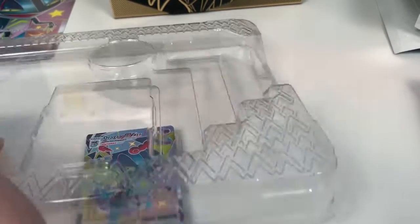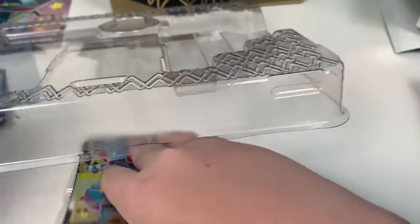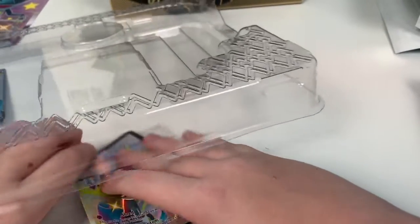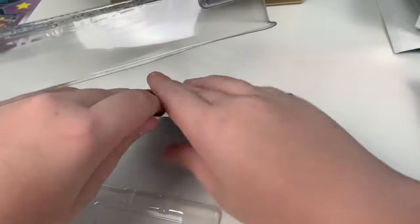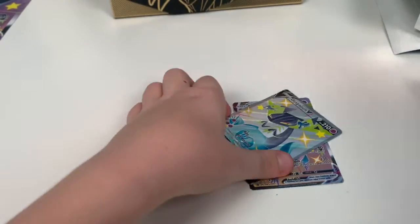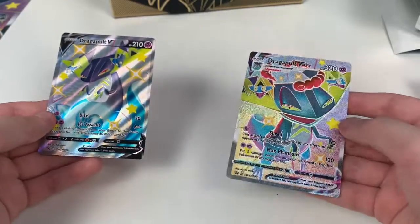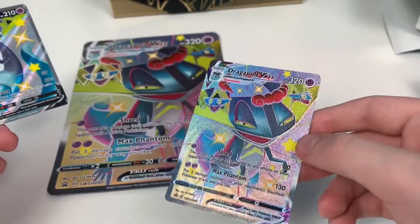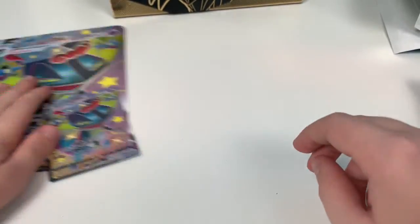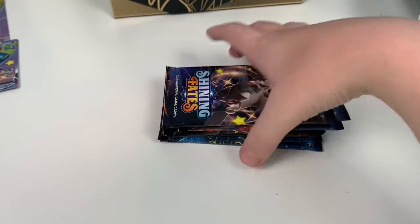Let's get at these other promos. Let me figure out which one has the code card under it. I'll keep the code cards off camera for now, sorry guys. We've got a Dragapult V Shiny and a Dragapult VMAX Shiny, which is the same as the oversized one but small, and you can use it in the game and put it in a sleeve. I think it's really cool how they added two so you can have your preferences. And now on to the packs.